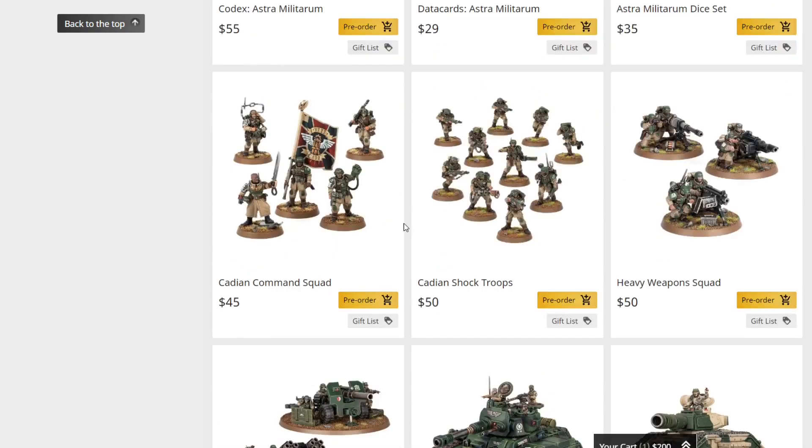All the individual components: the Cadian Command Squad is $45 with tons of cool bits, the Cadian Shock Troopers are $50 for 10, and the heavy weapon squad is out this week. There are lots of different ways to play Guard right now — as a gun line or with indirect fire shooting. To tell the truth, I think Guard indirect shooting is still very strong and people are sort of pretending like it's not, or maybe they just haven't realized it yet.